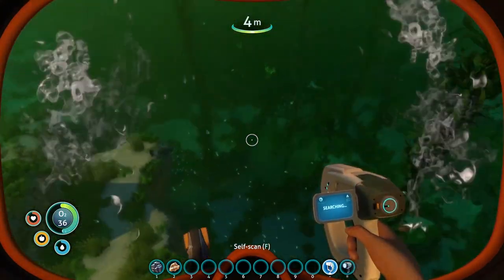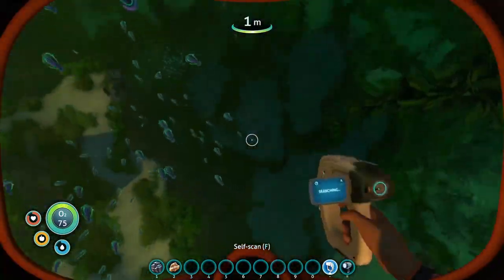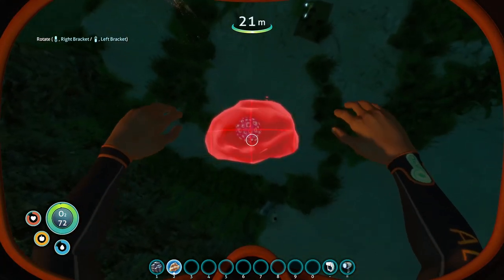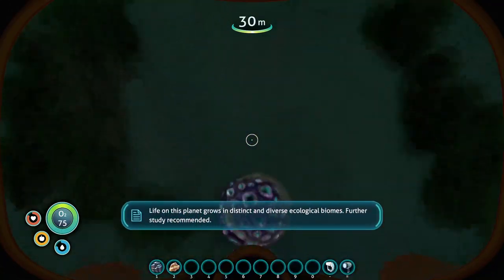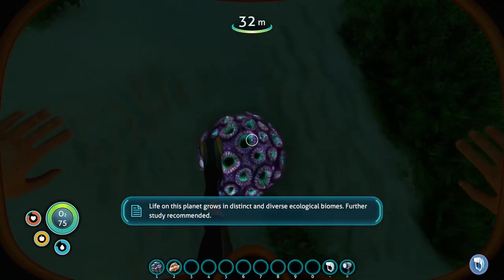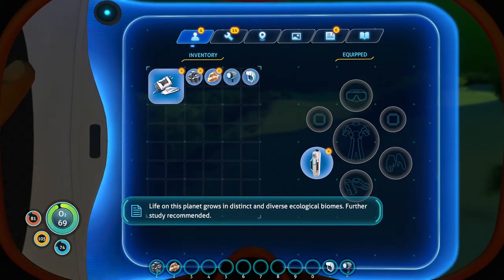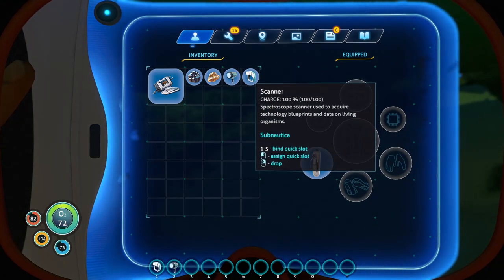Let's get some oxygen and then we'll get some of this Creepvine right here. And then we have the flashlight too. Let me fix my hotbar in a second. Also, you can breathe right here - check this out. Let's move this. Scanner one and flashlight two.